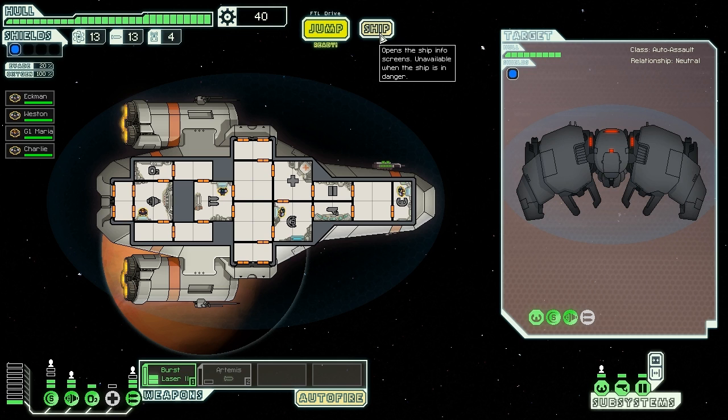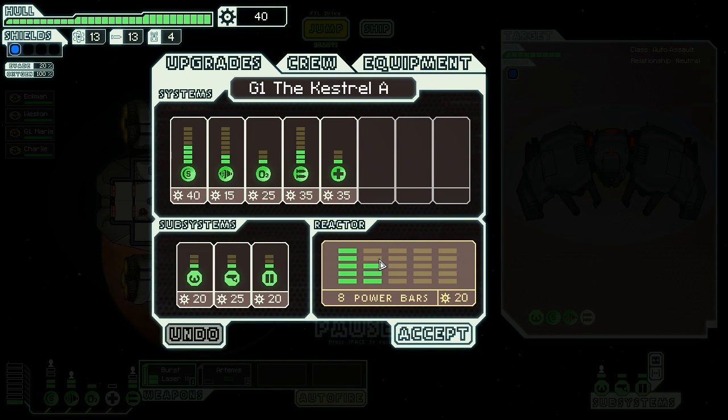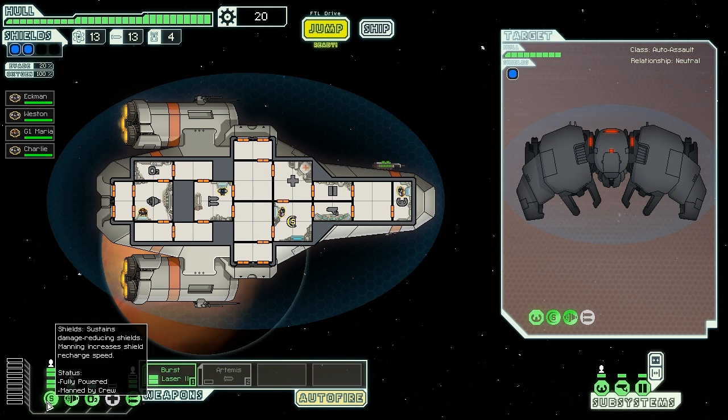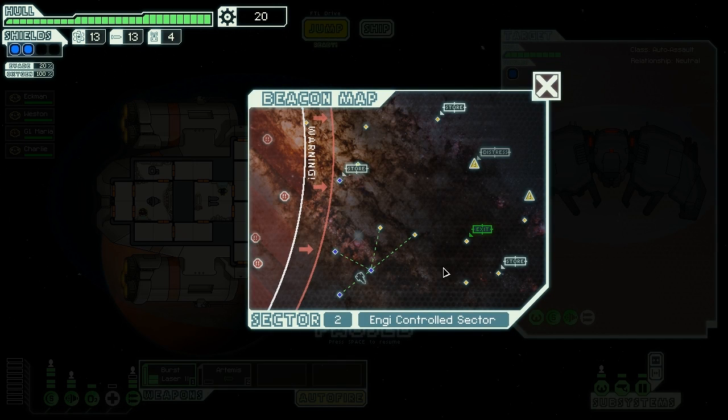I think I will upgrade my reactor power - that gives me the option to either power the shields or power the missiles and the medbay, taking shields or something else out. But now I have two shields, that'll help me against anything except missiles. Let's move forward. With the sector map information I would go here, explore these sectors, and go to the exit. I'll jump down here and then if I have time visit the store before the exit, or if I don't have time go straight for the exit.